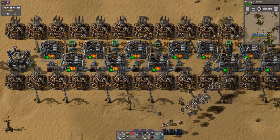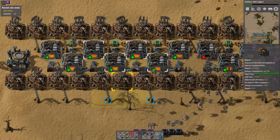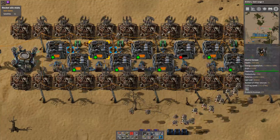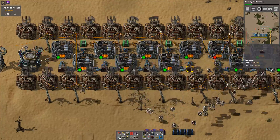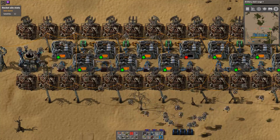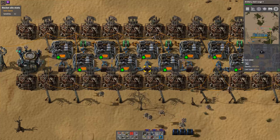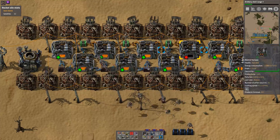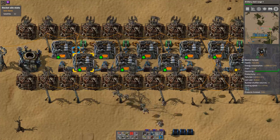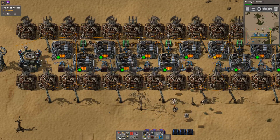That works really well and it lets us build our build. However, if you watch, sometimes the smelter on the end here goes red. What's happening is that you can see this is filling up with 100 plates, whereas the end one is out of iron plates. And the reason for this is just the mathematics — we're not putting things onto belts. So once a plate has been put in here, it's not available to this machine via any route. So these end machines keep running low and these middle machines keep backing up.